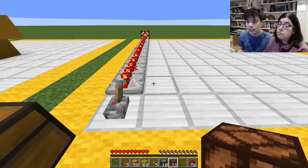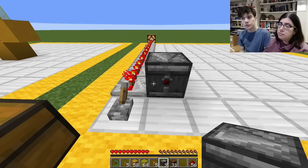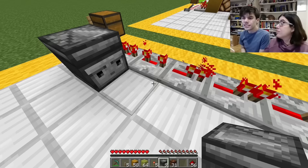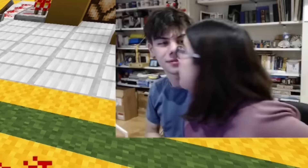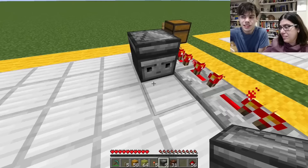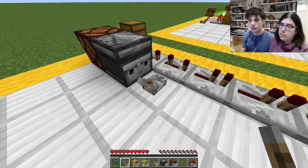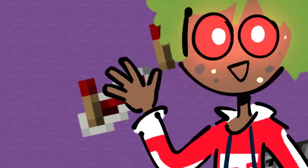Here's a different block — this is called the observer. There are two sides to an observer. You see this red side has a little angry face. It looks like your face right now. Basically what the observer does: anything it sees happen in that block, it will pulse. It'll turn on and off like a button. Only lasts for one tick. Flick it, it powers; unflick it, it powers. And now with the observer covered, we've basically gone through every single wiring component.